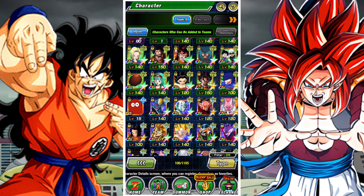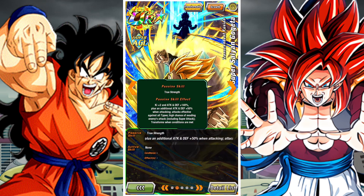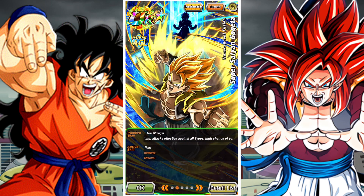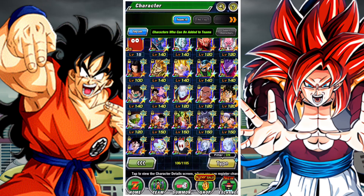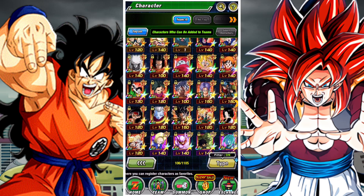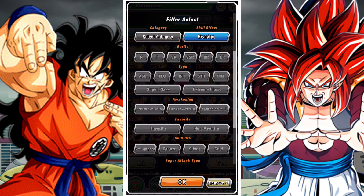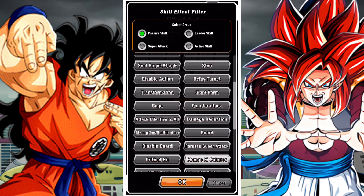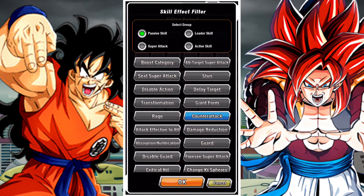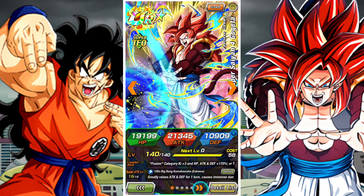The same applies with Universe Survival Saga enemies. Otherwise, her standard evasion from her passive will kick in. Traditional evasion is straightforward — medium chance is 30%, high chance is 50%, and great chance is 70%. Some units also proc evasion after firing super attacks, like Strength Super Saiyan Gohan and Goku. If the evasion comes from the passive, the values will always stack unless specifically mentioned as separate instances. For Tech Caulifla, once the Pure Saiyans enemy is defeated, her evasion drops back to the percentage she gains from her team composition.